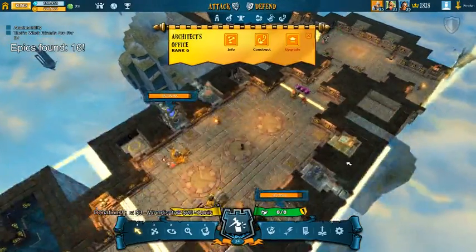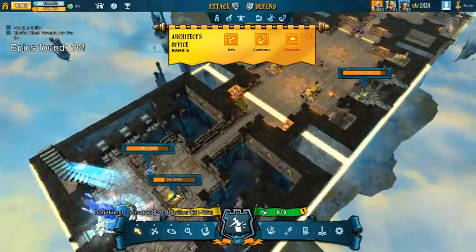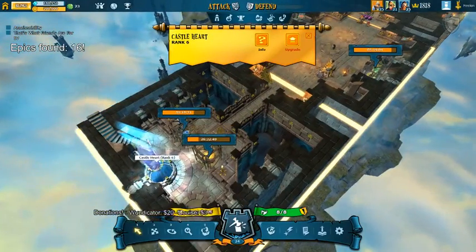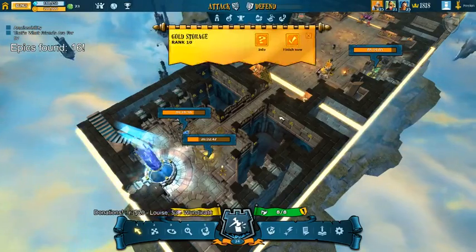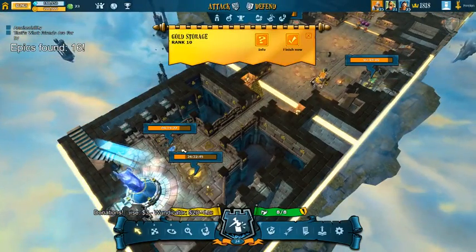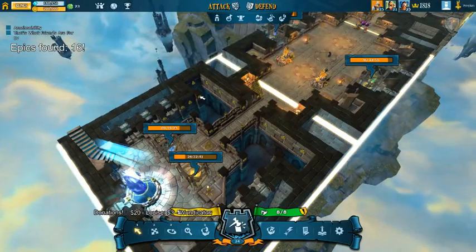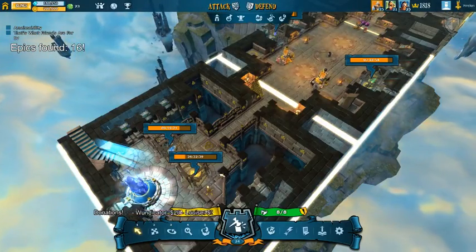So this is the structures you're defending, along with the castle heart. The castle heart defines how high you can upgrade your structures. The higher the castle heart, the higher the structures. The structures have to be upgraded separately though, and the gold storage along with the life force has to accommodate the rest of the structures.